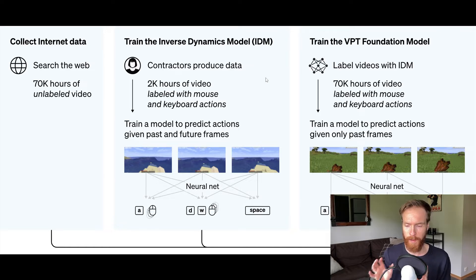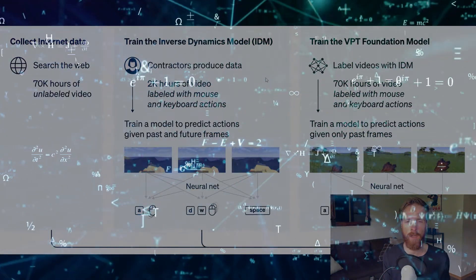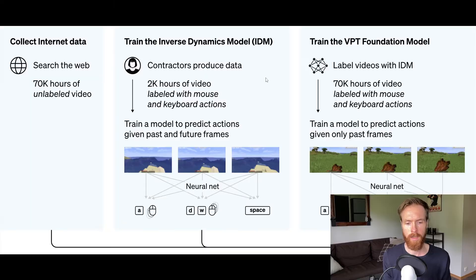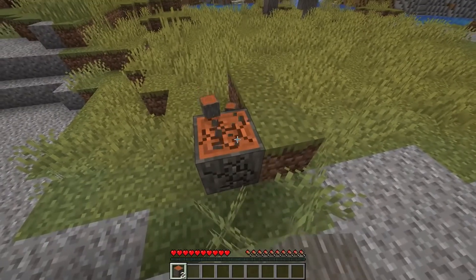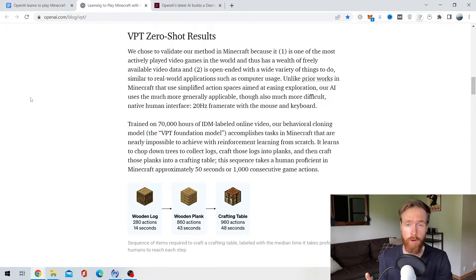What the VPT foundation model does is predict what kind of user inputs the 70,000 hours of unlabeled video required to perform those actions in Minecraft. OpenAI then deployed the VPT model into Minecraft with just video training, and the AI model performed tasks that were previously nearly impossible with just reinforcement learning.